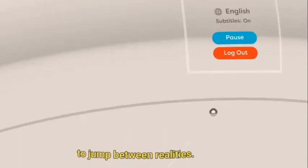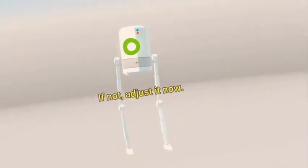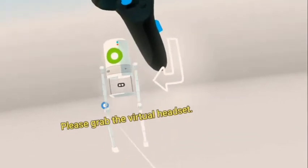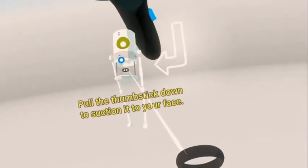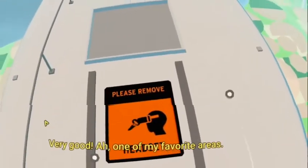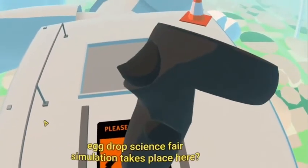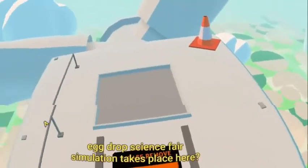You already told me to do this. Please grab the virtual headset — pull the thumbstick down. Move it toward your head by pulling down on the thumbstick. Very good. One of my favorite areas. Do you know the complete stick drive-by? Where a simulation takes place here? Get away from here — I don't want you here. Goodbye.